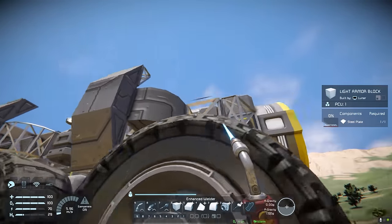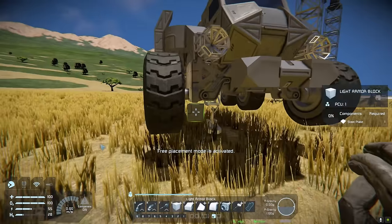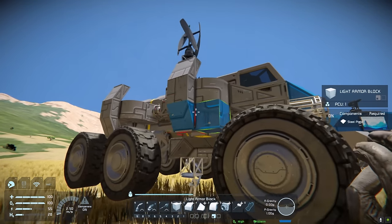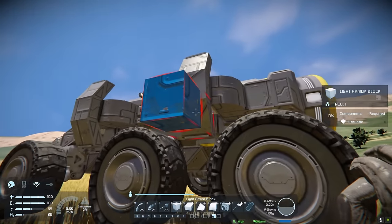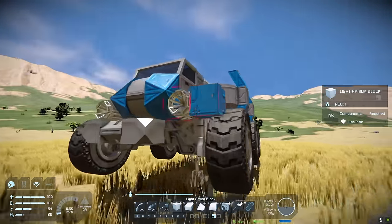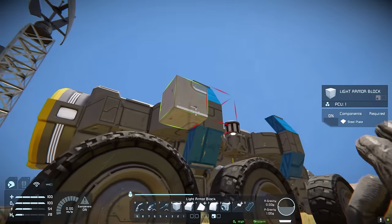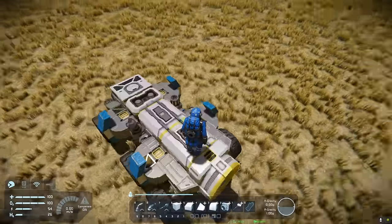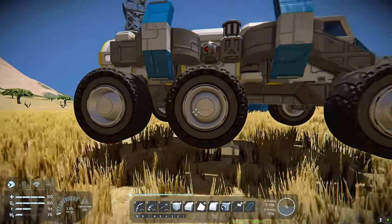I'm just going to go get all this bodywork welded up, and I'll show you how to configure the wheels. So the rover is pretty much complete now. I'm probably just going to do a quick paint job as well — it always helps. I think I'm going to leave the bulk of it grey and just do a few accents here and there with blue, and then a white stripe along the middle of these fins. The wheels might have white as well.